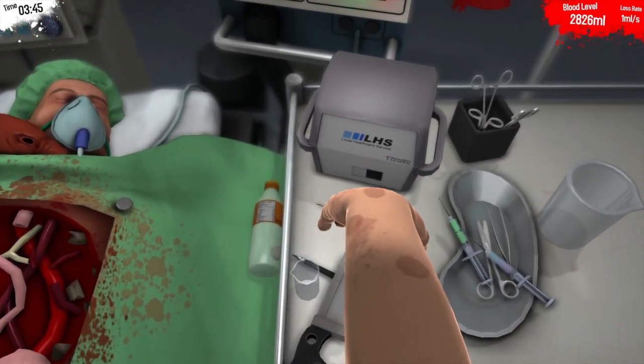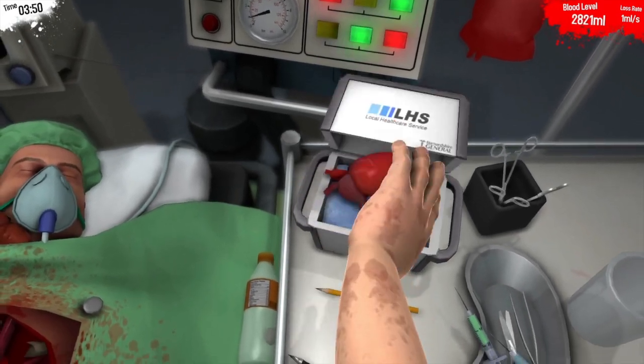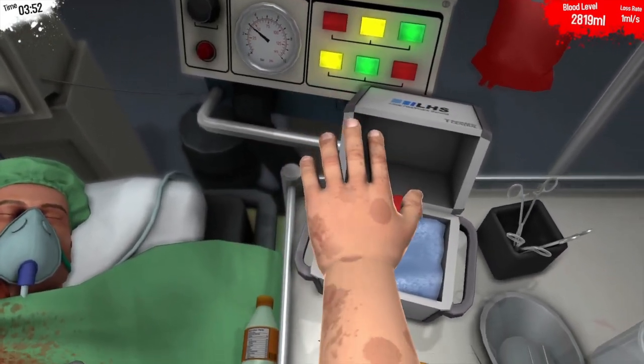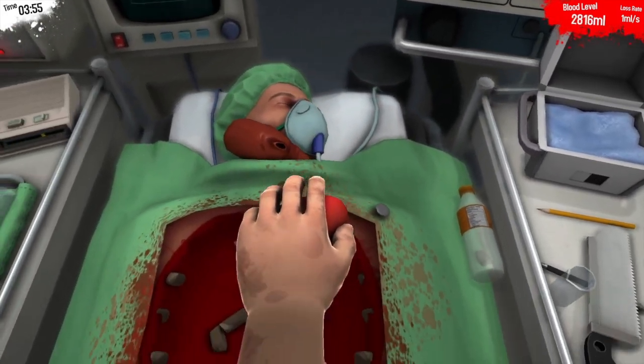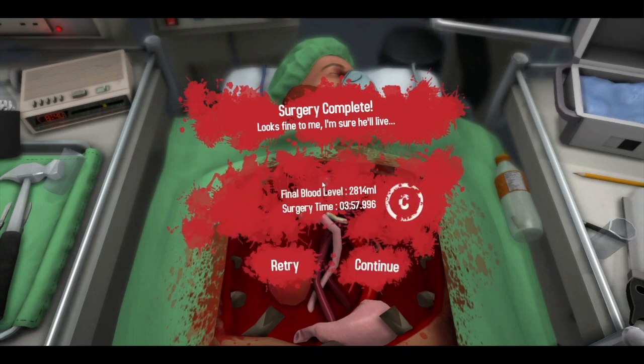What's that pencil for? Brand new heart — look at him, just off the assembly line. And we'll drop that in, about there. Boom. Yes. A C. Bastards. We did leave him bleeding quite a lot for quite a long time. But I think that's our new record time-wise — just under four minutes. Awesome. It looks fine to me. I'm sure he'll live. He probably did. He doesn't need lungs. New heart's all he needs — or a liver or anything like that.